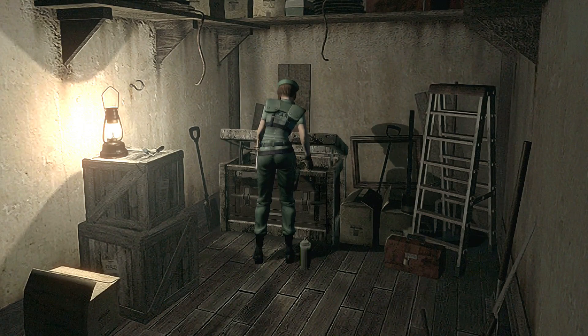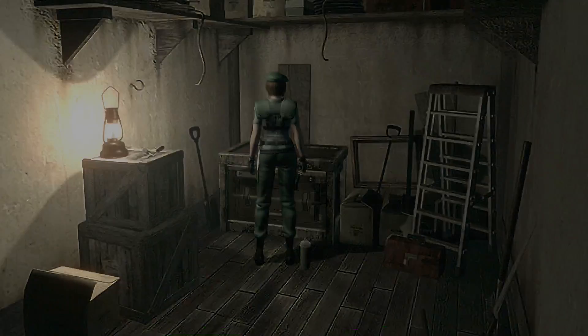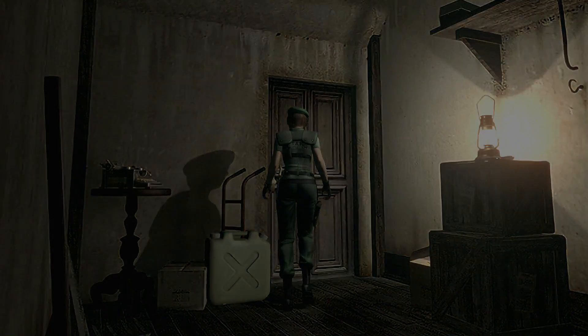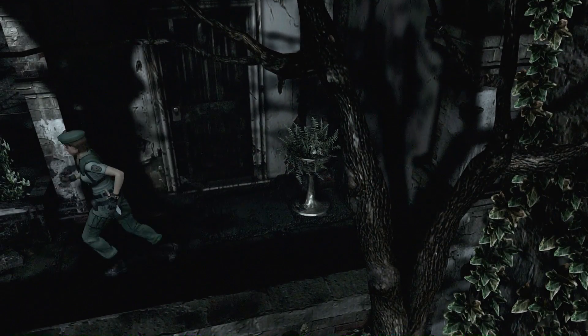Welcome back to my walkthrough for Resident Evil Remastered. This is part number six. In this segment we are going to leave the mansion once again and explore the caves. Make sure you take the crank and the battery with you since you'll need both. Have your shotgun ready, and if you want to save time you can also take the grenade launcher with acid rounds or the magnum — we will have a boss fight in this segment, so either the grenade launcher or the magnum are a must.